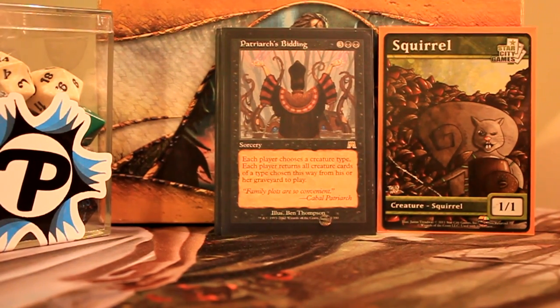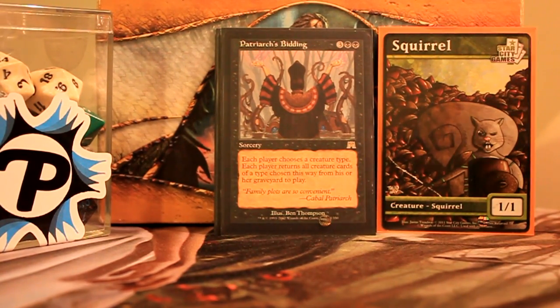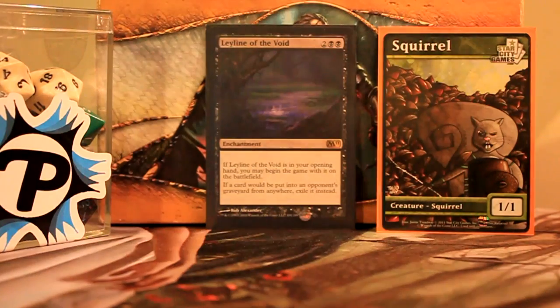Patriarch's Bidding lets everyone choose a creature type and return it from their graveyards. More often than not my opponents are not playing tribal decks, which makes this lean a lot more in my favor. But if I can land a Leyline of the Void and then do it, it's all value for me.